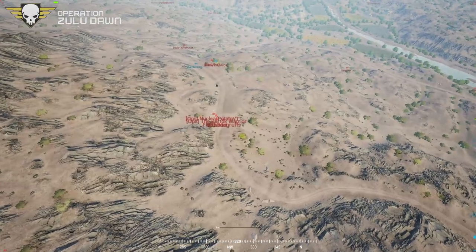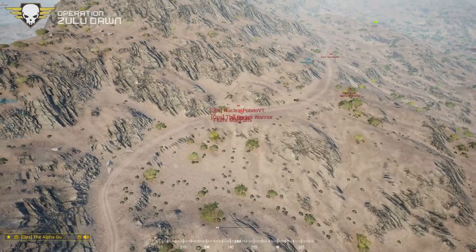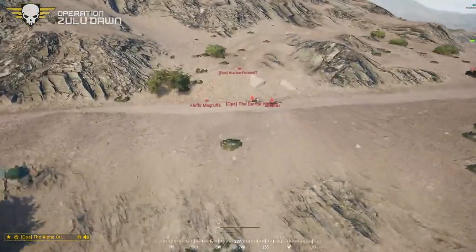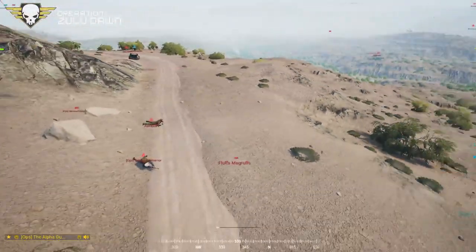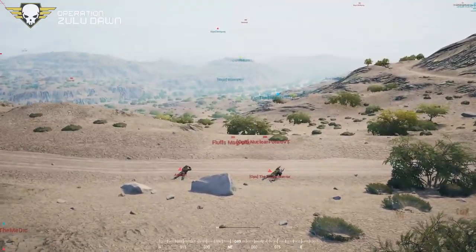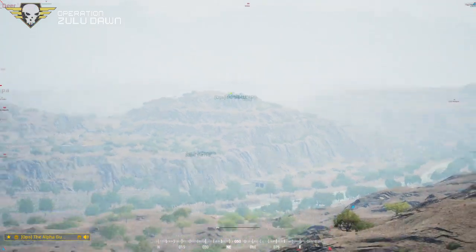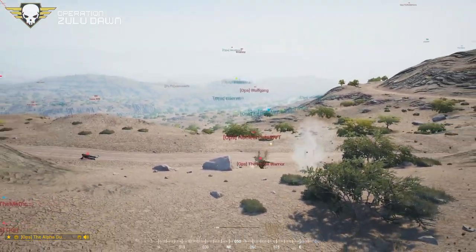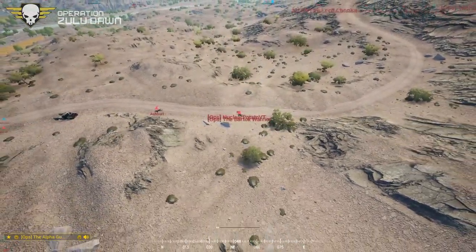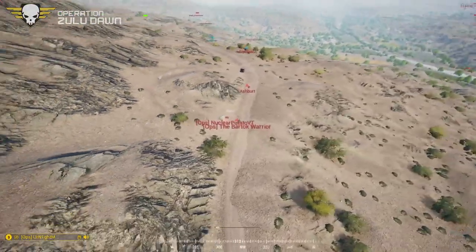We've only taken 6 casualties so far. Not terrible — let's keep it up. They may shift forces back north across the river, so make sure you've got eyes out that way. Getting close to Bartok. If you don't have good eyes from your position out to the west, you're free to shift to a radio tower.